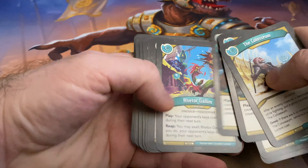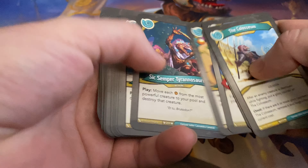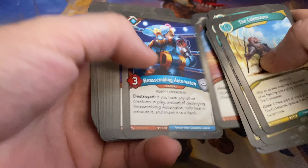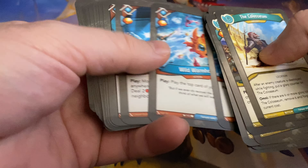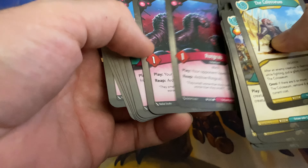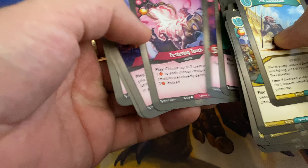And now let's take a look at some of the creatures — this is where things get interesting. 1, 2, 3, 4, 5, 6, 7, 8, 9, 10, 11. Eleven creatures. That is very low, which is kind of interesting in a deck like this.